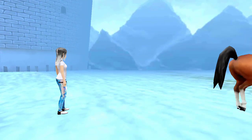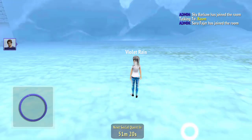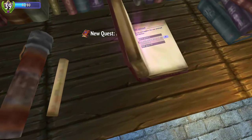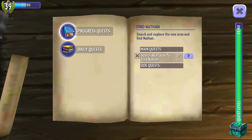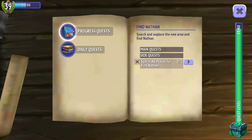Okay, we'll sell this one. Request to find Nathan accepted. So we need to go and find him now. No idea where he might be. Search and explore the new area and find Nathan — search all places to find Nathan. Okay, we'll have to have a look then. Let's go and find Nathan.